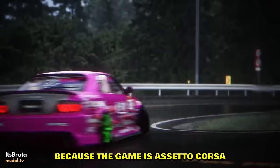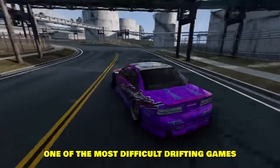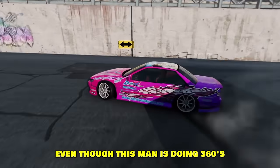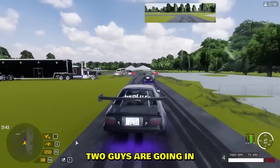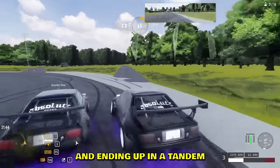The next clip has absolutely mesmerizing graphics with depressing rainy vibes. The car looks realistic, the physics look realistic because the game is Assetto Corsa. All the camera shots are nicely done — just some very chill touge clips. BeamNG is one of the most difficult drifting games ever created, yet this man is doing 360s like it's nothing.